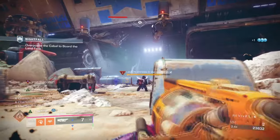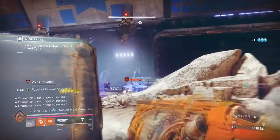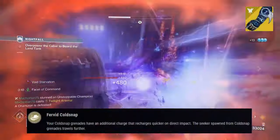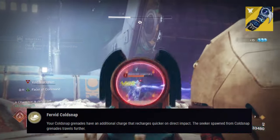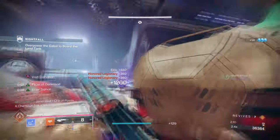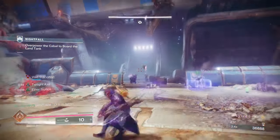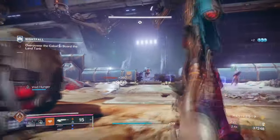For this we will be using Osteomancy Gloves and Conditional Finality. With Osteomancy Gloves, the exotic effect furthered Cold Snap states: your Cold Snap grenades have an additional charge that recharges quicker on hits, and the seeker spawned from Cold Snap grenades travels further. While using Cold Snap grenades as our best option, we are using this exotic so we can have two stasis turrets at a time. With how fast our grenade cooldown will be, thanks to Devour, we can easily saturate an area with turrets one after another with little effort.